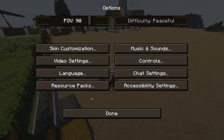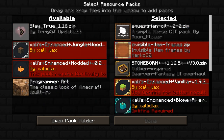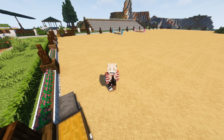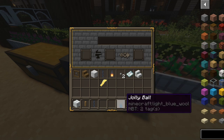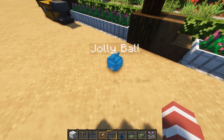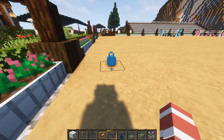Go to Options > Video Settings > Quality and make sure Custom Entity Models and Custom Items are both set to On — if one of those is off, this may not work. Download the CIT pack and put it in your resource packs folder. You'll also need the invisible item frame pack. To test, name a light blue wool 'jellyball' in an anvil, place it in an invisible item frame on the ground, and it shows up as a cute jellyball texture and model.